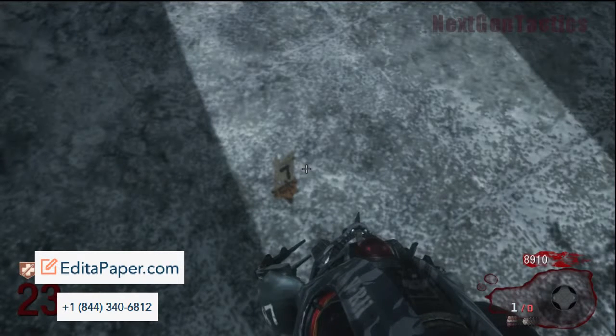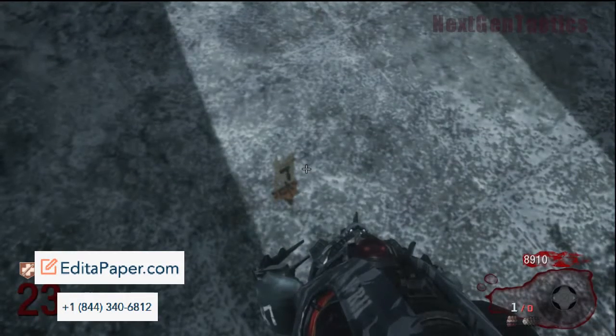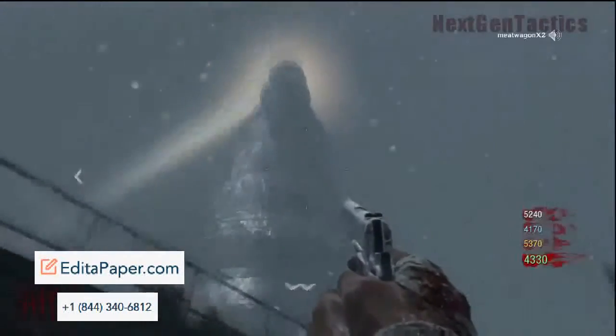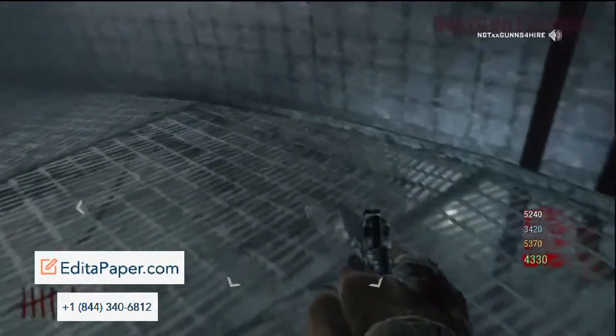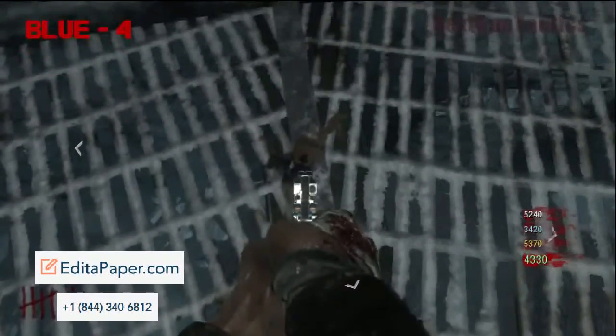And this fourth shred of paper — which is the blue one — was actually pretty difficult to find. A lot of people had found the first three, but this fourth one is actually located in the lighthouse itself. So we're getting a good look at where we're going here — heading down, approximately mid-level. There's actually four levels, so I'm not sure if we're on the second or third. But there's the blue piece of paper right there, and it's a four.